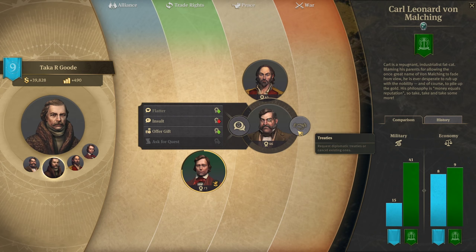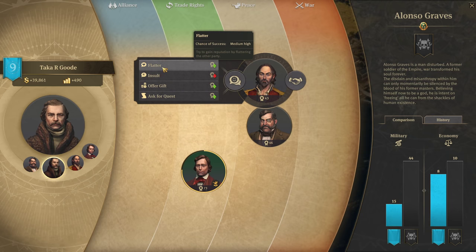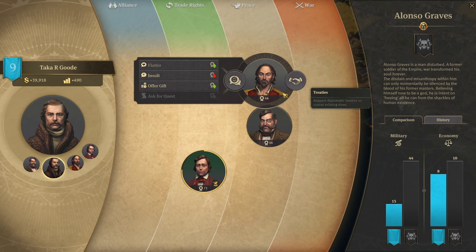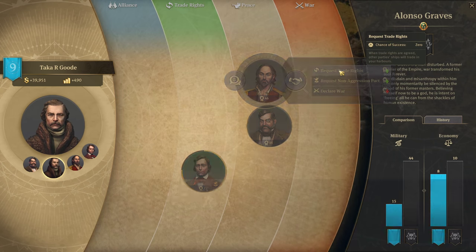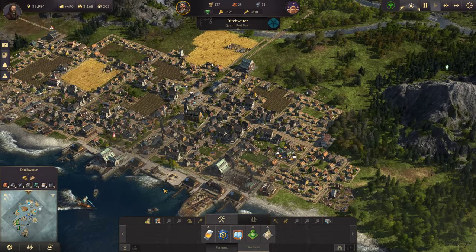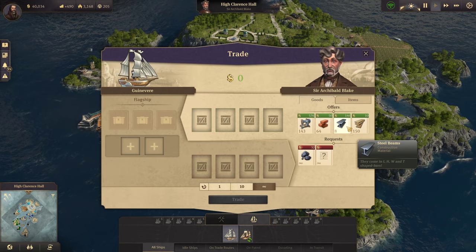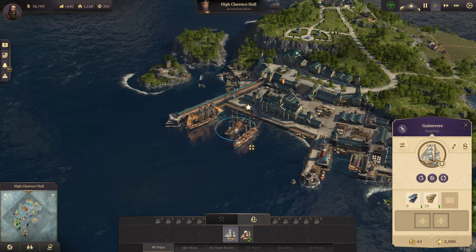No quests available right now, can't do that one. He loves being flattered. Non-aggression pact is at zero — we kept them a little happy with us. Eight and ten — that gives me enough to do another island, so I'm going to go grab this little island right here. I also have a quest.